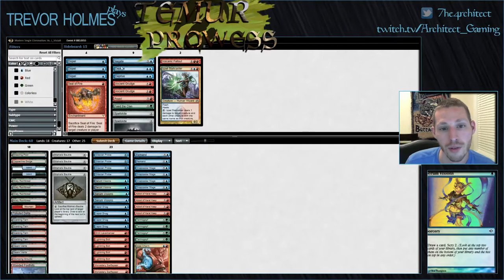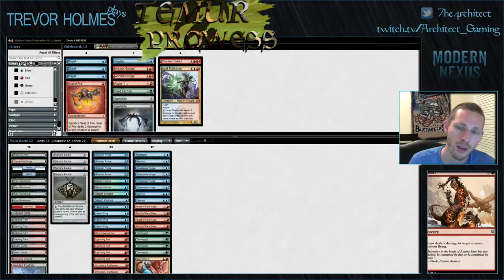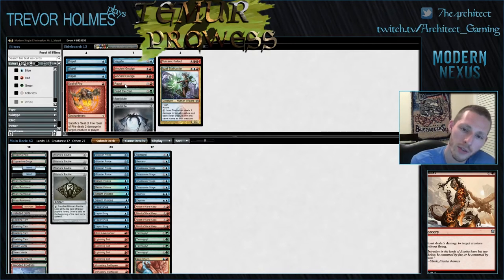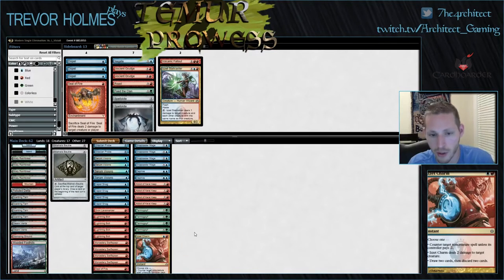Alright, so game two — we have Deprive which is pretty good against this stuff. High-level analysis here. Roast is good against his Tasigur, his Tarmogoyfs, and other creatures, though we're not really worried about Tasigur because we have Vapor Snags. Seal of Fire is fine — it can clean up and finish off a Liliana after he makes me sacrifice a creature, and it makes my Goyfs bigger. Izzet Charm seems great as something that can help me discard extra lands, kill a Confidant, or counter Liliana.